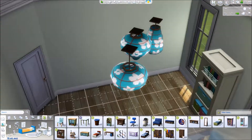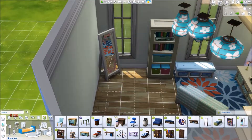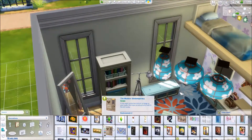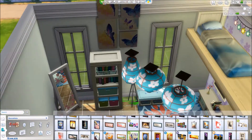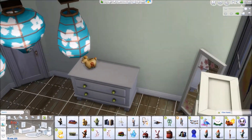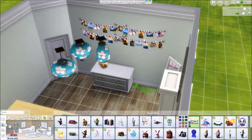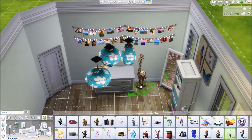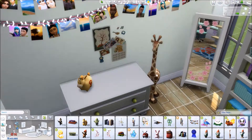I'm gonna throw in a bookshelf, do another little lamp, a mirror, and there's also gonna be a dresser in this room as well. Like I said, everything in the room was playtested. TV works, all of those seating area things work, computer works, dresser works, mirror works, bookshelf works — everything seems to work fine except, like I said, that unicorn I did not playtest.